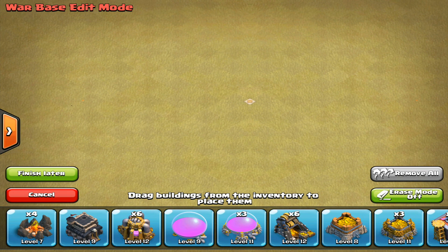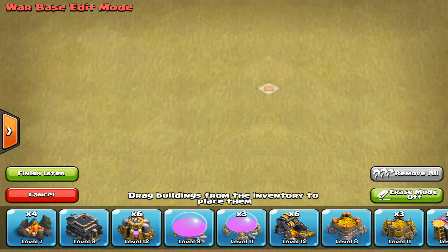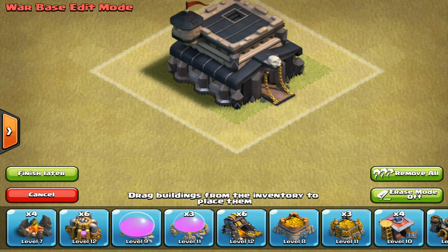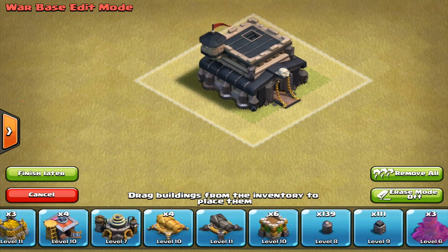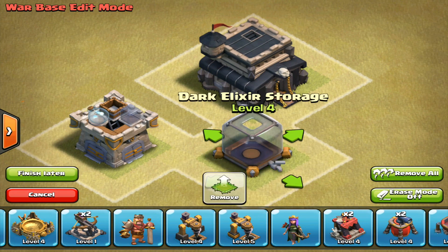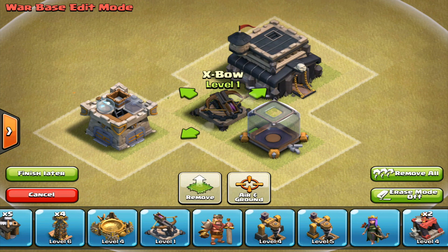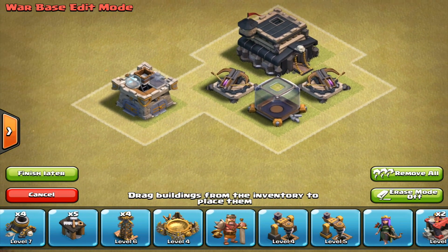So first of all, let me just move my computer screen so I can actually see what I'm doing. We're going to zoom in here and just shift this to the side. I'm going to put this town hall in the middle or close to the middle. Then I'm going to take the dark elixir storage, and let's take the clan castle out too. I'm going to keep it in the center. Let's move that over there. Now we're going to grab these and put them right in the center core of the base.